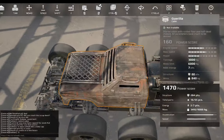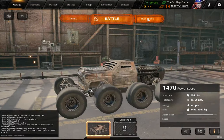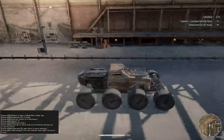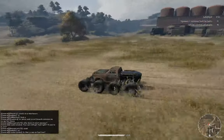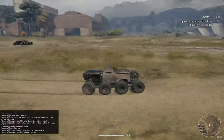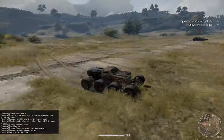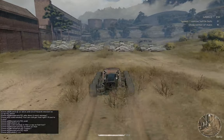The first cabin is the Guerilla cabin, which is a starter cabin coming in at 160 power score, with 3,000 tonnage, 6,000 mass limit, 7 points of energy, 80 points of structure, and 840 kilograms of mass. It's a medium qualification cabin. I did add an engine on the back so the acceleration is quicker than you can expect on other builds.